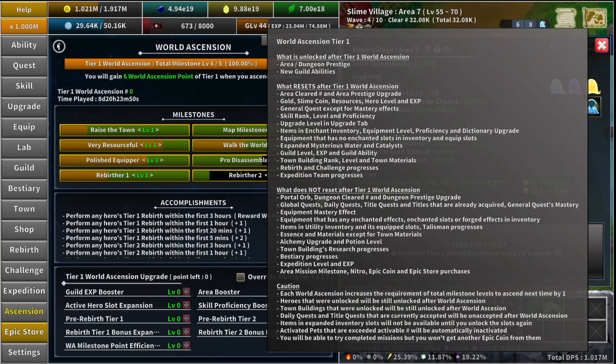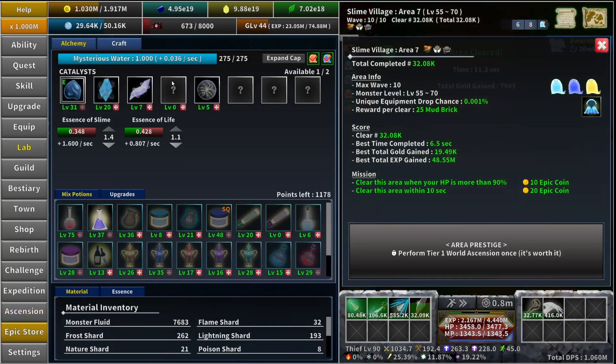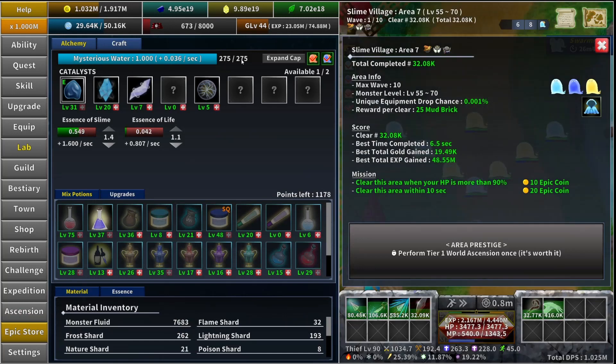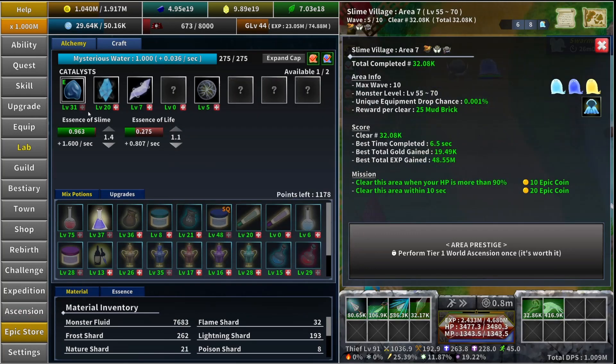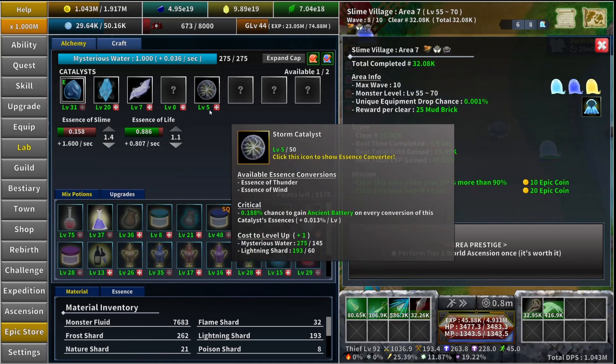The next thing is your expanded mysterious water and catalysts. In the lab, your mysterious water will get reset to one, and also the catalyst levels will get reset to zero.